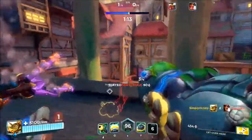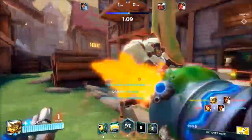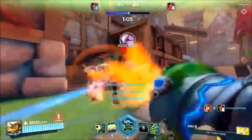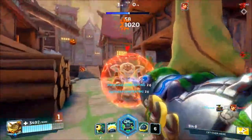Another common play is for a friendly Bomb King to throw down his Grumpy Bomb. The enemy will scatter and may also use their movement ability as they do not want to be stunned. However, if you as Makoa stand near the Grumpy Bomb, you can hook someone back into the radius easily since they won't have their dash.